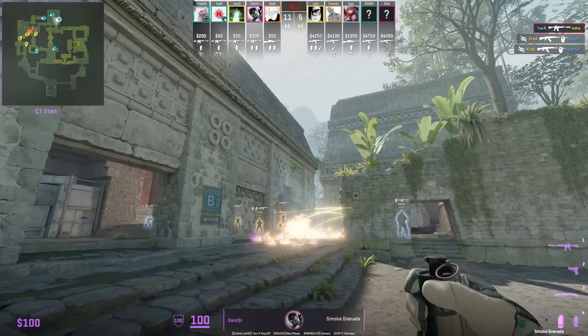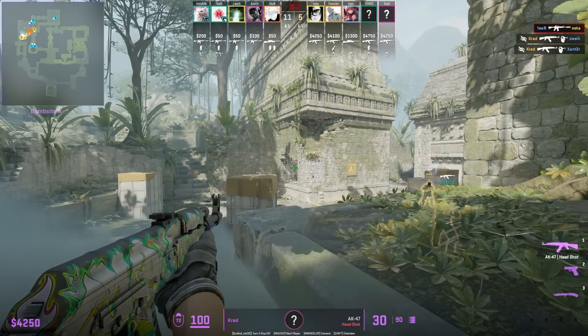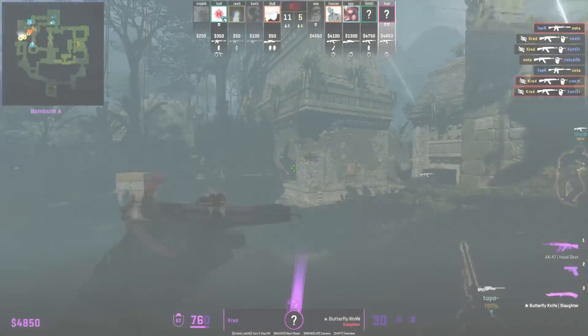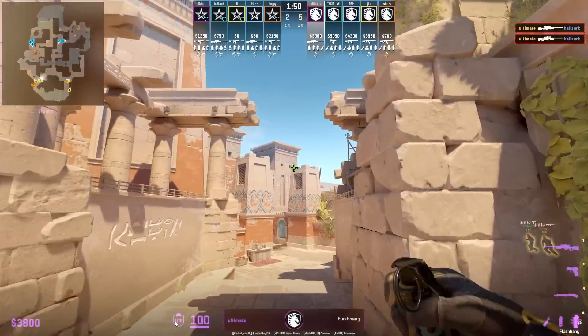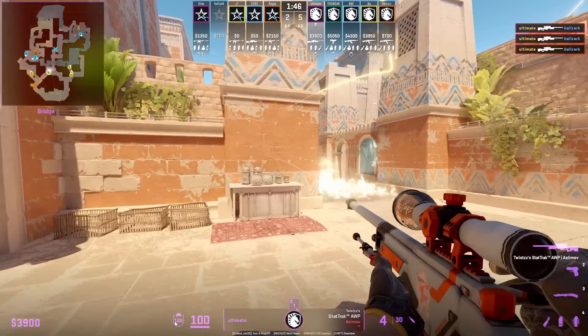When the CTs throw an A main smoke to retake A and you have two players near A main, you could do this boost to be able to see over the smoke. If you want to peek mid with an AWP, use this flash from Ultimate which he throws off the wall and then jump peeks window.